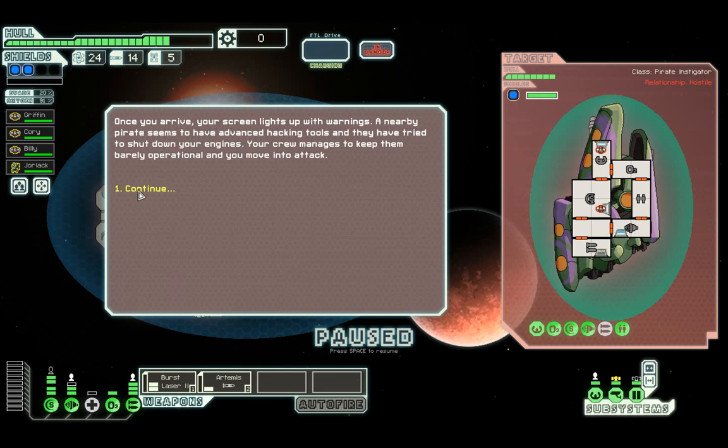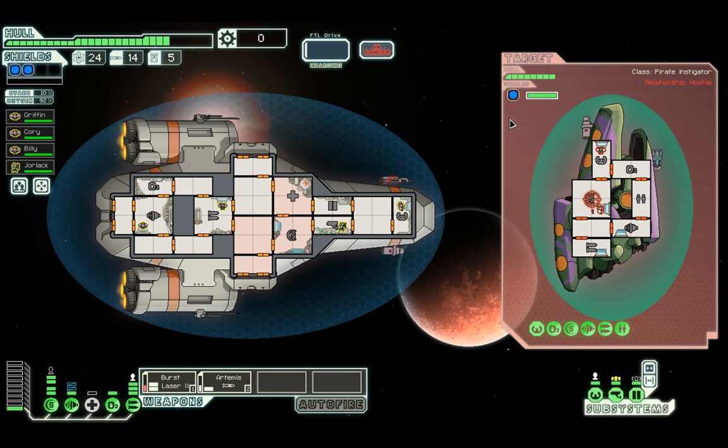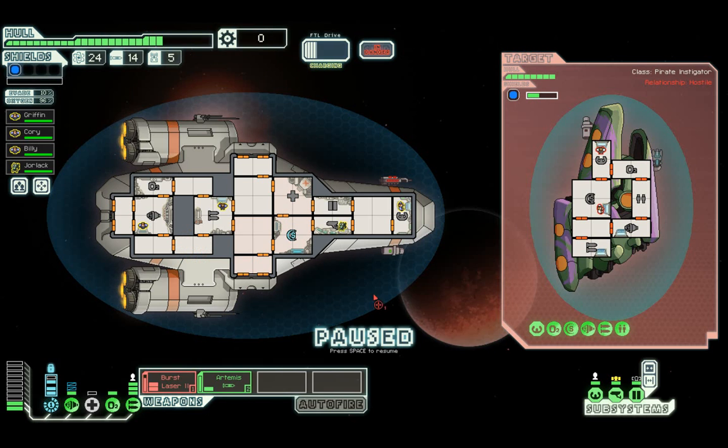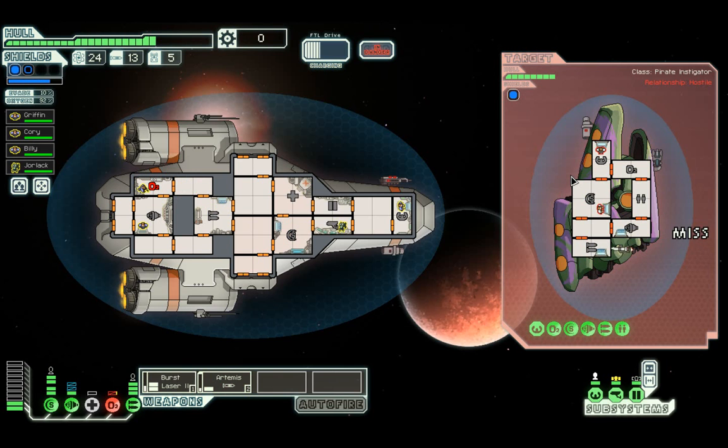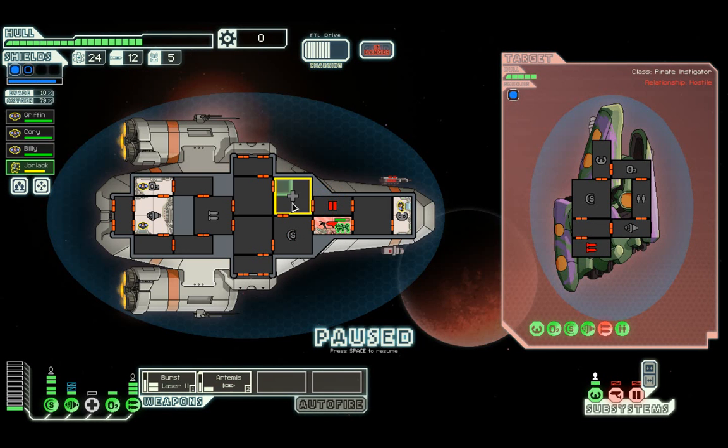It's turning out to be a half decent run, although now we're up against something that's going to cause us some serious pain - they've got a Zoltan shield and all I've got is that. They've got an Artemis which is definitely going to do us some damage. We've lost the oxygen already, so Billy, tend to that. We have now got our Artemis ready - we're going to fire on their weapon system to hopefully deactivate it. We're going to miss. The burst laser hits every single time but we miss.